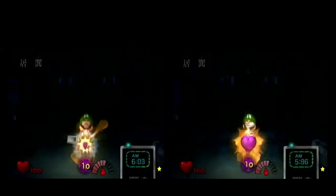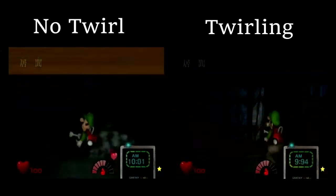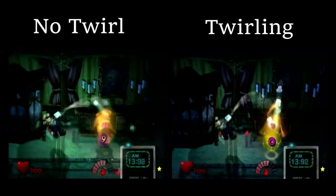Twirling is the manipulation at the end of a suck-up to force the ghost twirling into the vacuum animation. While this time save is small, if done consistently, you can save a lot of time throughout the run.